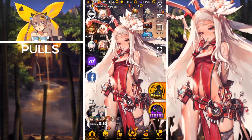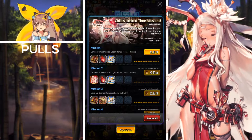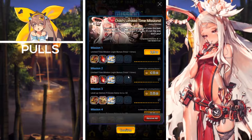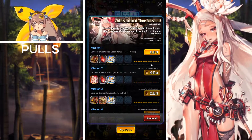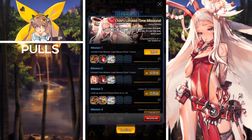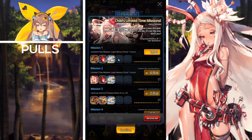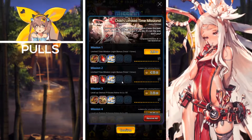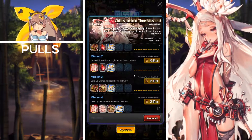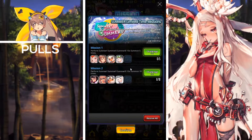First up, we have the Child's Limited Time Missions: Kano Episode. As you've seen before with previous childs introduced to the game, you can purchase these packages here for $43.99 USD and you'll receive the rewards listed on the left side. The first one includes a five-star ticket, blood gems, and a five-star napping place, and as you go down you'll receive a five-star copy of Kano if you purchase the second mission.